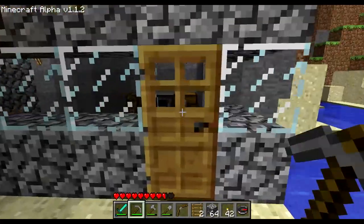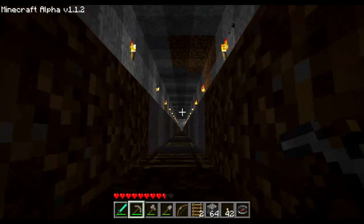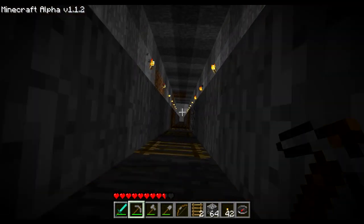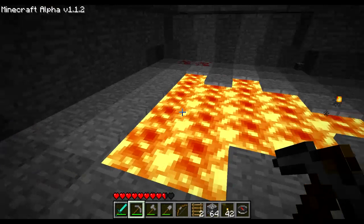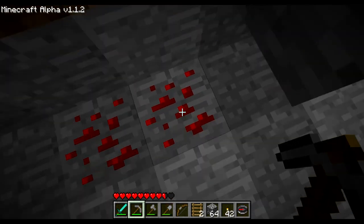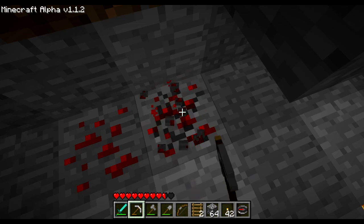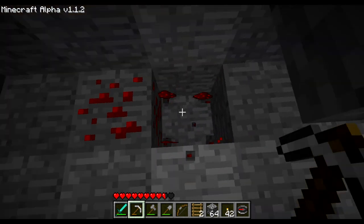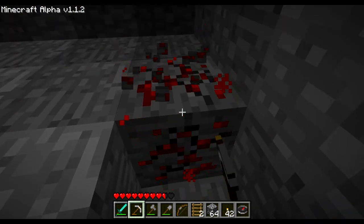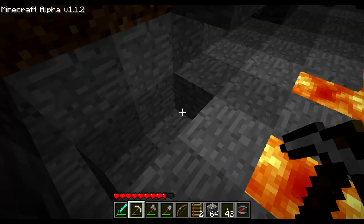Now I'll show you where to get redstone. You'll usually find it really deep, and usually near diamonds or gold — very close to lava. Here we are near a lava pool. As you can see, it looks like this — it's a red ore looking thing. You'll need an iron pickaxe or higher to mine it; stone won't do it. Diamonds will do as well. When you mine it, it will drop as a powder. Usually you'll find it in groups of two to five or so.